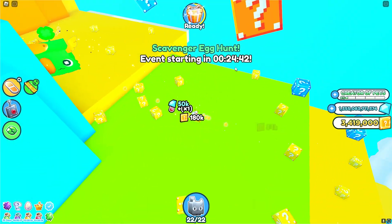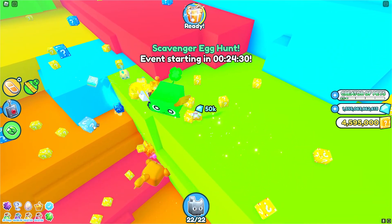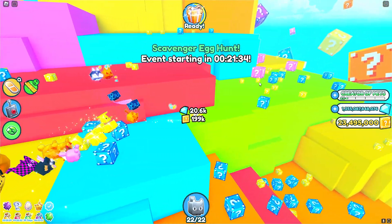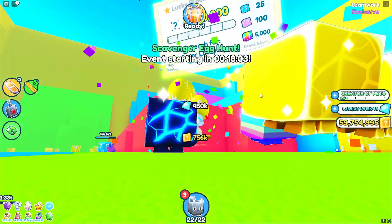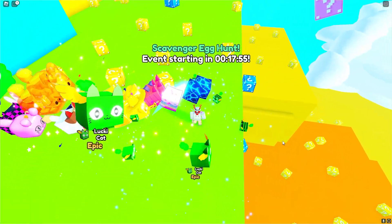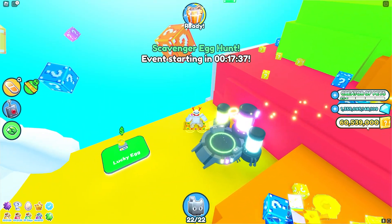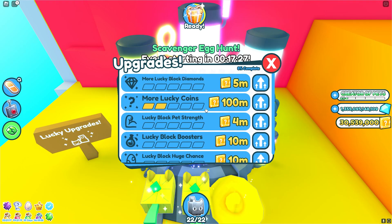I have no clue how to find the rainbow Lucky Block — I'm assuming it spawns naturally and is just pretty rare. We were almost at 4,000 of the 10,000 points needed. Then the servers reset and my count was wiped, so I had to start all over. After grinding again, we completed the quest and opened five Lucky Eggs — we didn't get a huge pet but got a bunch of the new Lucky Pets. The quest resets and can be done over and over. Now at 60 million Lucky Block Coins, I'm going to keep upgrading the coins boost first.